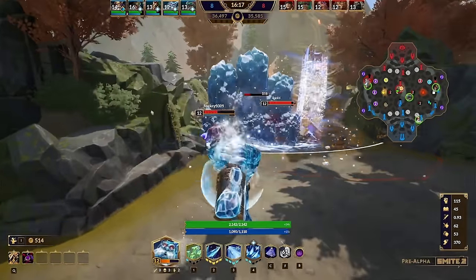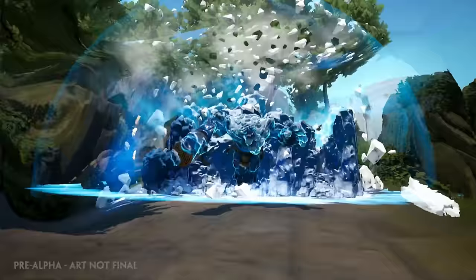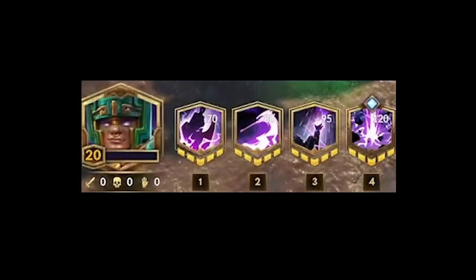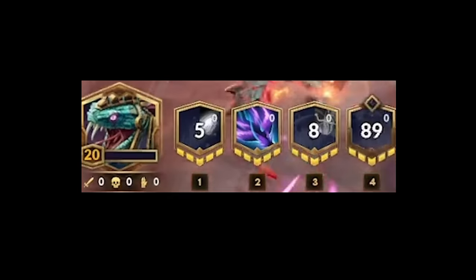Some gods are reimagined with new abilities. Ymir's wall now knocks up enemies and he can use it to rocket jump — at least as much as a frost giant can. The Fire Giant is fully equipped with new abilities and new tactical approaches.